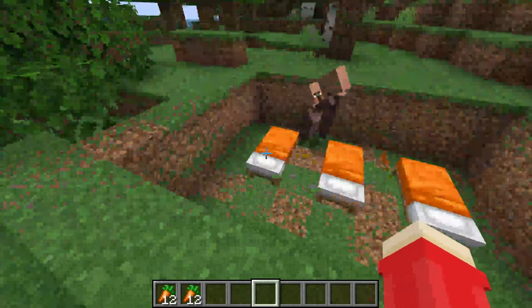Then what you want to do is make sure you place three beds just near each other, and they can be any color — it does not matter.